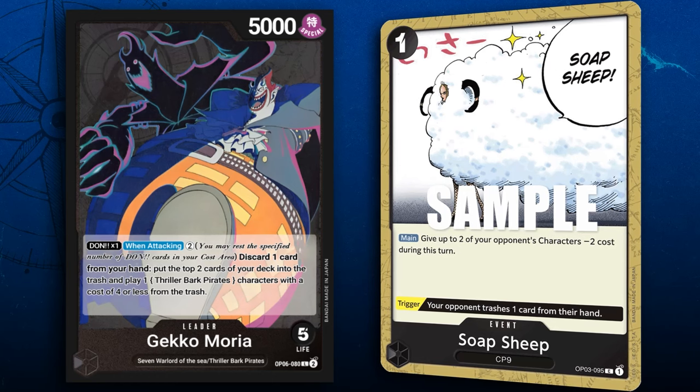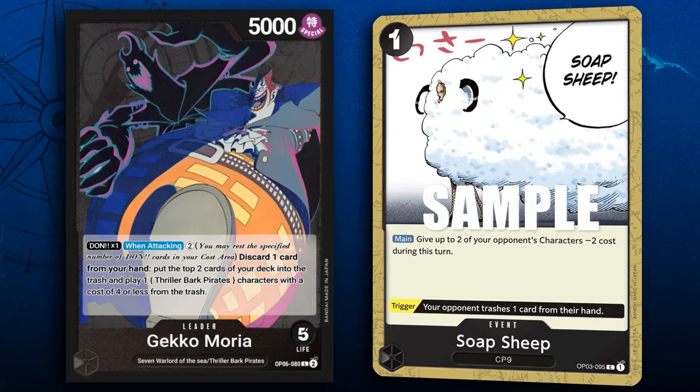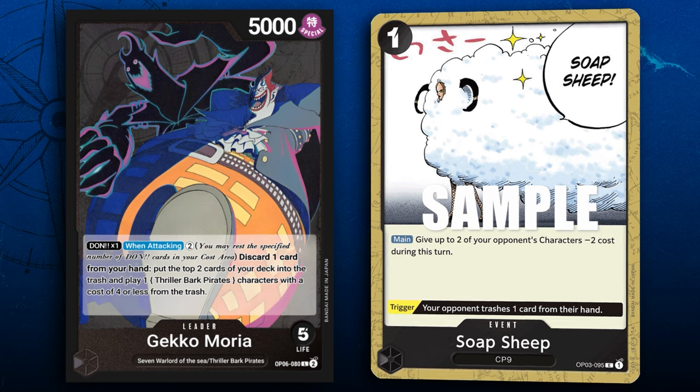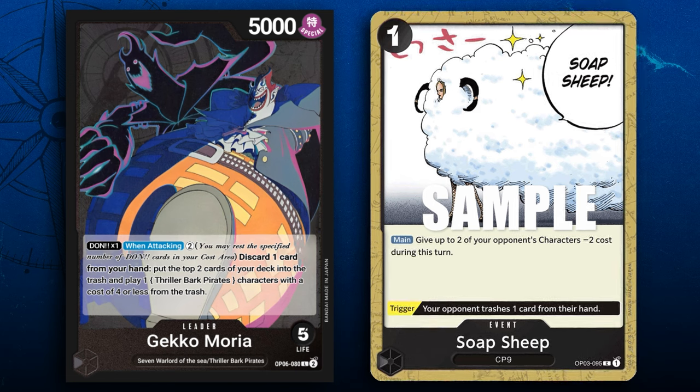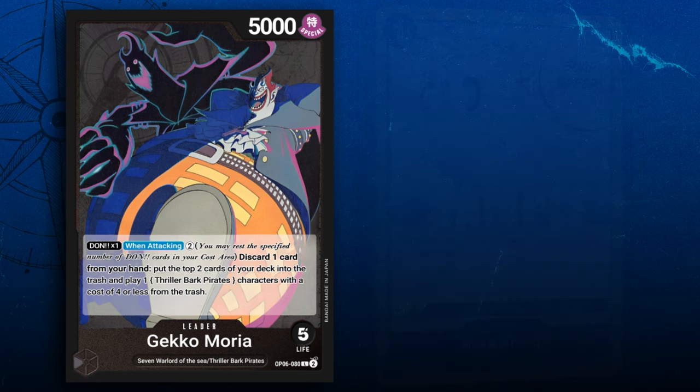That really got me thinking: what if we just added all the other hand destruction or hand-related things into a Gecko Moria deck? Is it going to be good? A few options we have are Soap Sheep, which synergizes well with the 8-cost Gecko Moria, as well as Rob Lucci, getting out a bunch of different cards by reducing them and then KOing them.